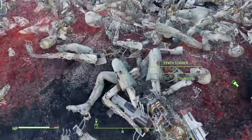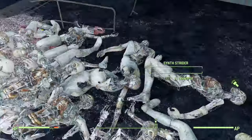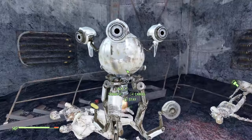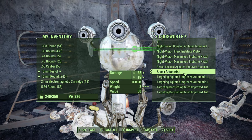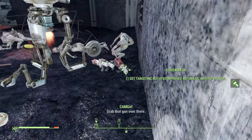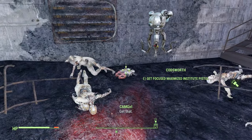Loot everything you can get your hands on and don't worry about being over-encumbered. Some weapons have ammo inside, so even if you're here exclusively for fusion cells, you ought to loot the weapons as well. Transfer as many weapons and junk as your companion can carry, then drop the rest of the items and order your companion to pick them up — this will override your companion's carry weight capacity. I sat here for about 45 minutes and this is the result.